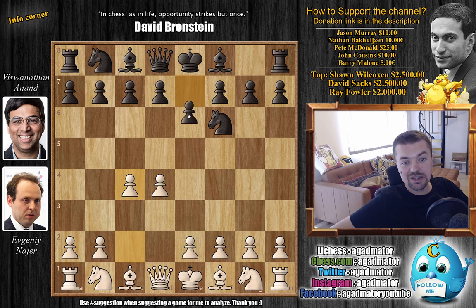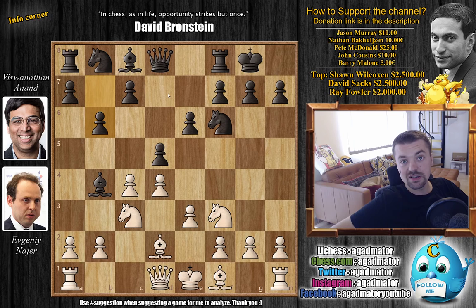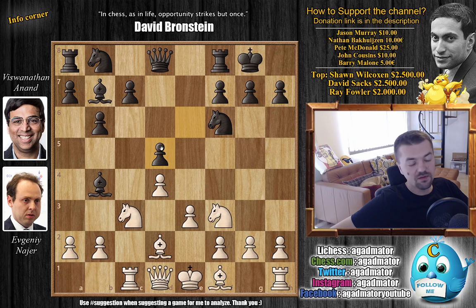Now with the white pieces, Nair opens with d4. With knight to f6, c4, e6, knight to c3 and bishop to b4 — the Nimzo-Indian Defense is on the board. With e3 by Nair, Anand castles, and now bishop to d2, developing the bishop, unpinning. Now d5 by Anand, with knight to f3 continuing development, b6 by Anand preparing to fianchetto his light-square bishop.